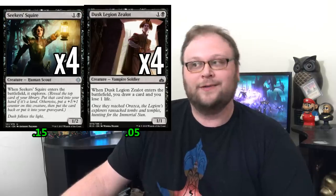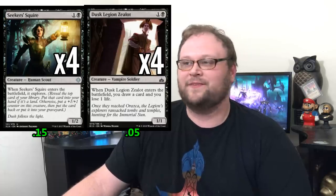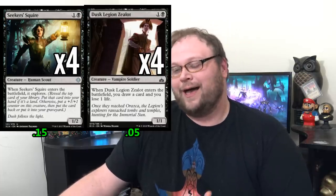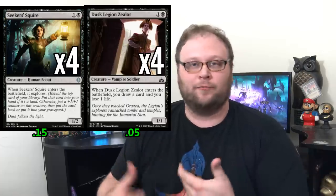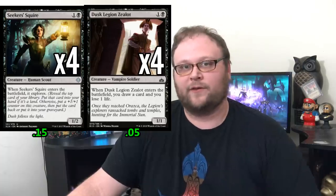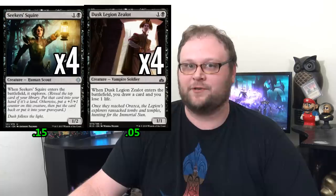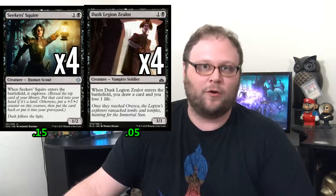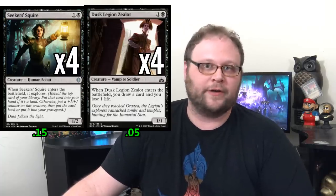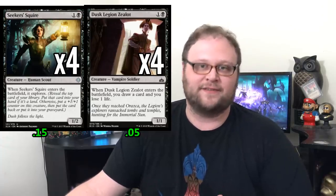We're only playing three Wanderers and two Command the Dreadhorde, so I don't want to play too many six-drops that have the ability to kill us and just sit in our hand all game. Sometimes Command the Dreadhorde is dead even if you can cast it. These cards help us churn through the deck a little bit faster and find our important cards. They're also decent given our budget mana base — we're mostly relying on basics and tap lands to keep the budget as low as possible. These will help you find the lands you need. We're trying to get to at least six lands to pop off, and Seeker's Squire and Dusk Legion Zealot can obviously help with that, so we get to lower our land count a little bit.